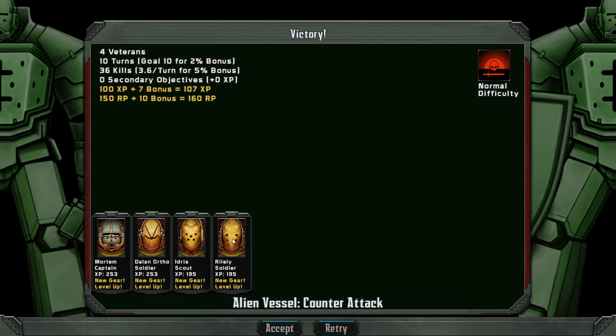Looks like four of my guys leveled up — Captain Mortem, Dalen, Idris, and Riley. Awesome. Another successful mission. We encountered a new Xeno, the Goliath. And I think that's gonna be it for this time. All right, thanks guys, take care.